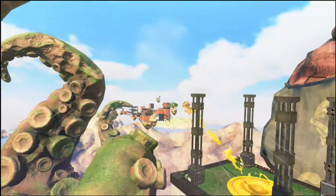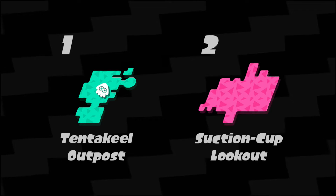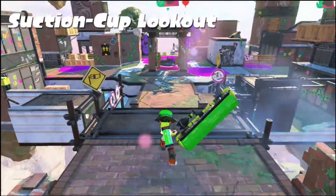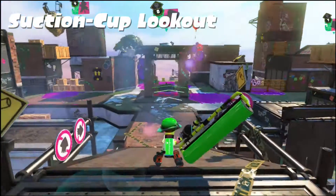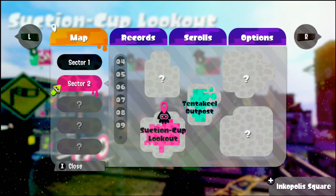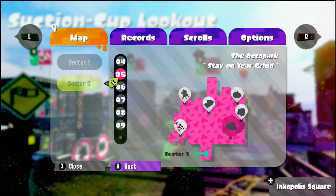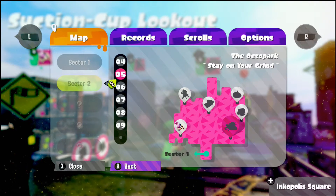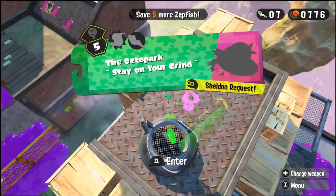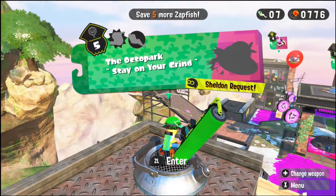We're jumping over to Level 5 - we finished up around Level 4 or 5 on my previous video. This level is called CSI Octopark Stay on the Grind. It's actually a pretty fun level and it's got another Sheldon request in it, so we're gonna get started here.